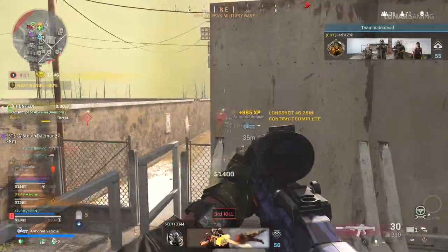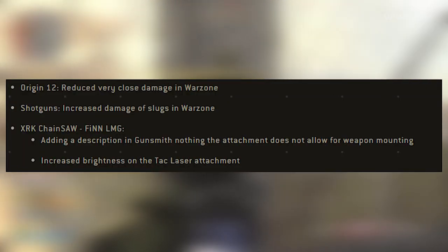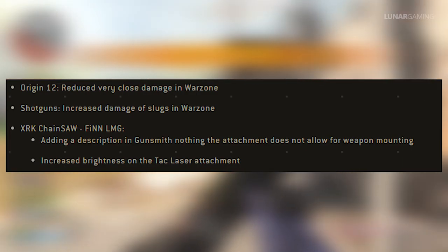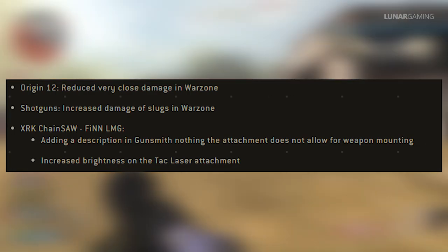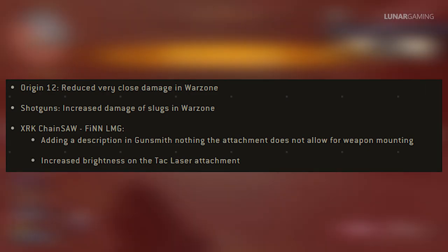Personally I didn't really have any issues with C4 being overpowered, but they have changed it. The Origin 12 has had its very close damage reduced. But for shotguns overall, they've increased the damage of slugs in Warzone. For the FinLMG, they've added a description in the gunsmith telling players that the XRK chainsaw attachment doesn't allow for weapon mounting. They've also increased brightness on the tac laser attachment for the FinLMG.